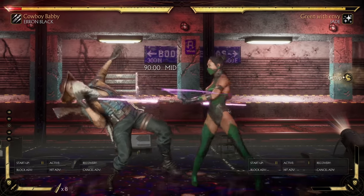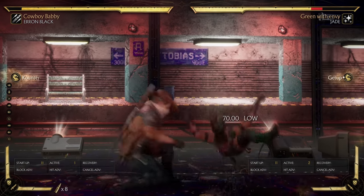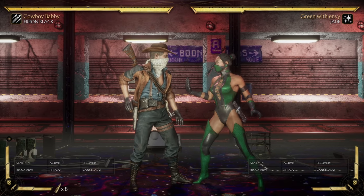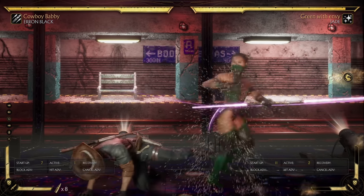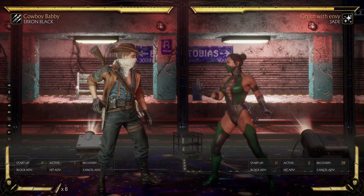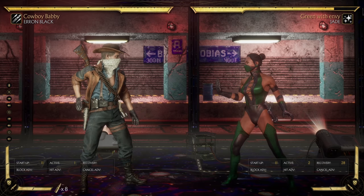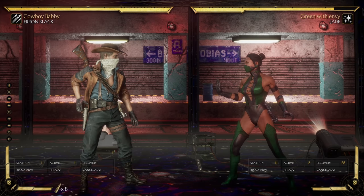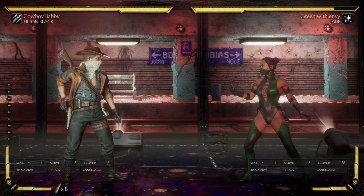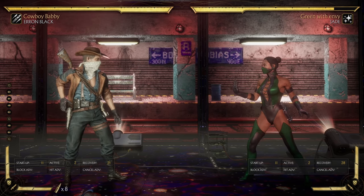Here we are once again with that mid — and nah, not dealing with it. Just not having it. So with Erron Black, if you're up against Jade specifically, you can just basically down 3, or do another sweep on her wake-up and completely disrespect her. If she whiffs, it goes over your head and you recover just a little bit before her, so she loses her turn. If she tries wake-up up 2, this just beats her clean. If she rolls out, you'll recover in time to punish the roll or at least be advantaged. And that's a big deal.